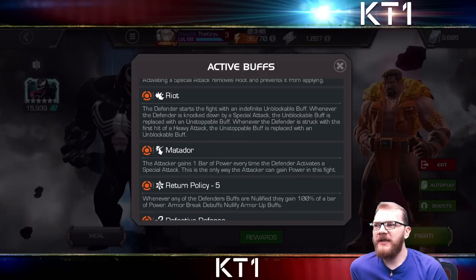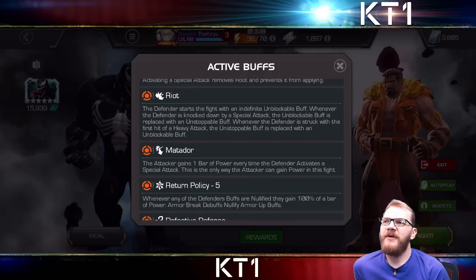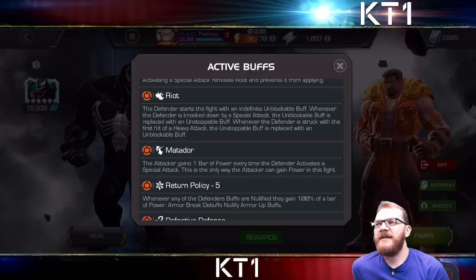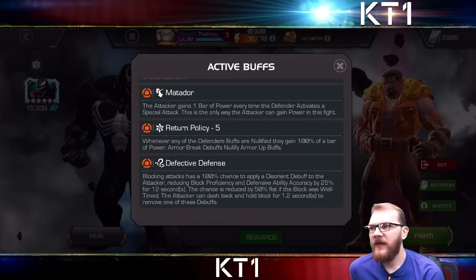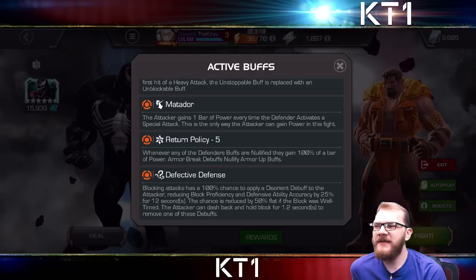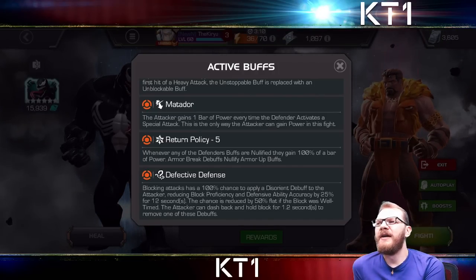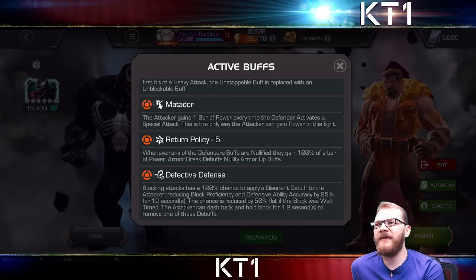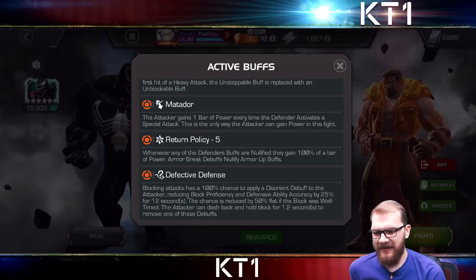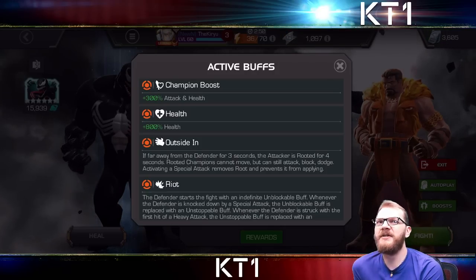That's why Venom can do this fight well, and why Doom can cheese it at sig 200. The Matador node makes things worse because you can't gain power through normal means, so to get rid of his unblockable buff you need to get him to use a special attack and then use a special attack of your own. Then there's Return Policy, which is super helpful with Venom, and Defective Defense — not too bad. You can use it to heal with Willpower. Craven also shortens your parry stun duration, so the longer the fight goes, the trickier it gets.